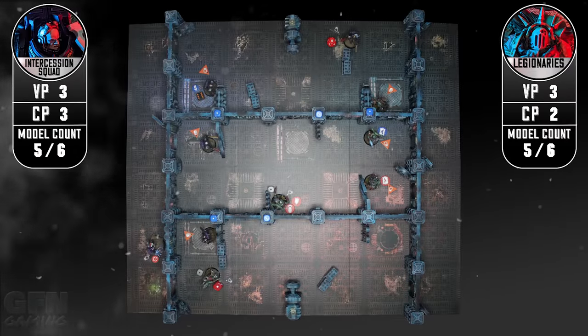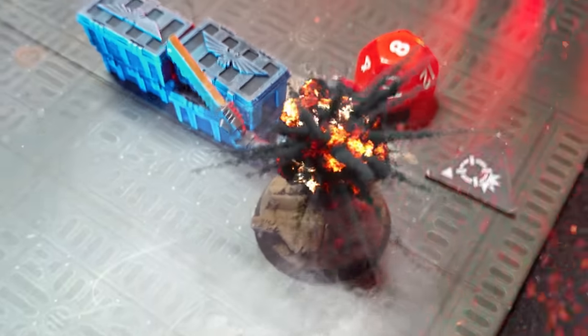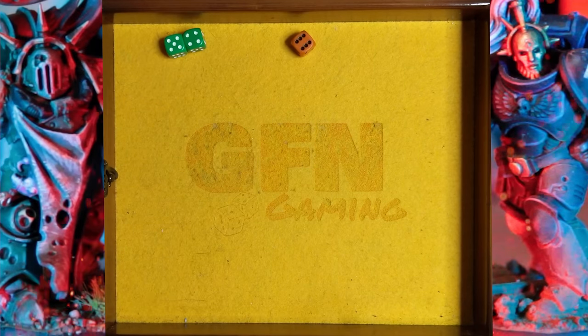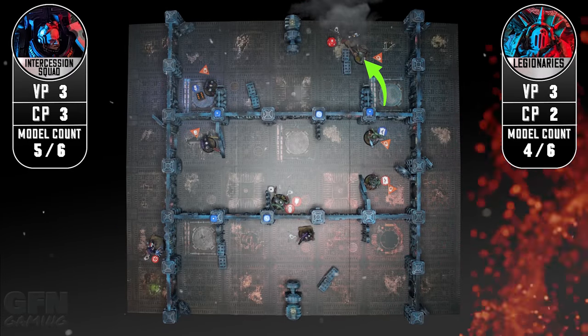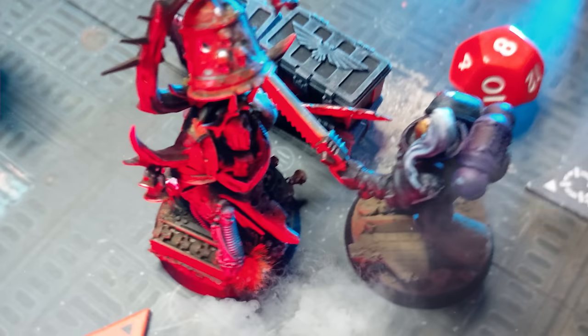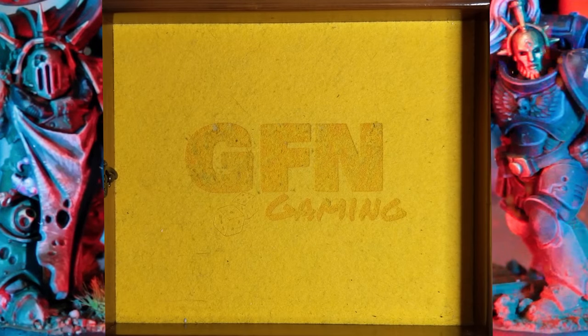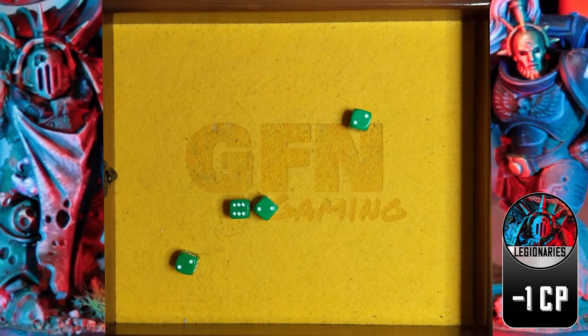With the rest of his activation the grenadier races towards that inactive ancient tech. Back to me and I activate my chosen - I'm going to shoot this intercessor with the plasma pistol, not overcharging, and I get two hits. My opponent makes both saves. The plasma pistol has failed but the demon sword never shall - I charge in and fight in combat. The assault intercessor still has eight wounds remaining so I need a minimum of two hits to kill. I end up with a crit and three hits which is one more than I need.